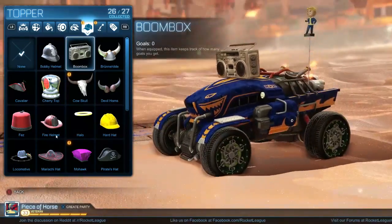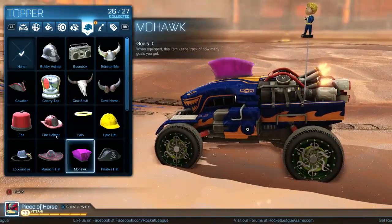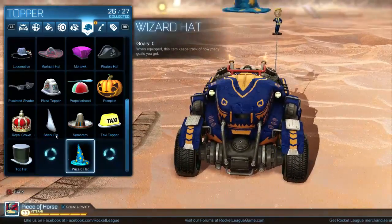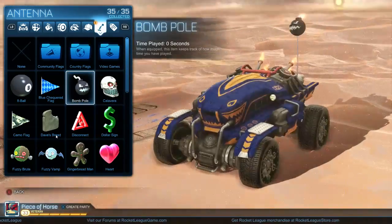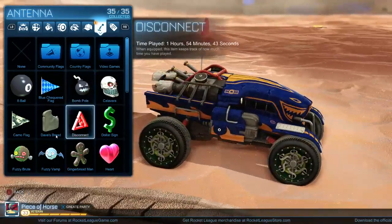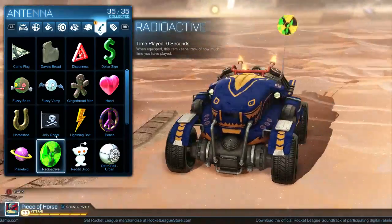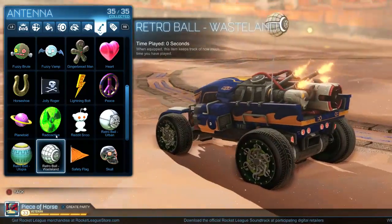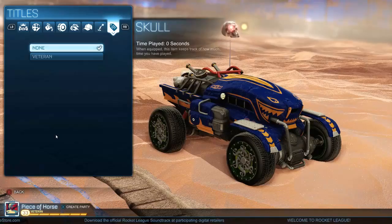We're gonna use nuts and bolts. There are also new hats — you can put a boombox on your head. I wish it played music, that'd be awesome. There's also a cow skull, new music, and a mohawk for your car. New antennas include a bomb pull, a radio, radioactive, and retro ball. Not sure why they keep doing retro ball but here we are.